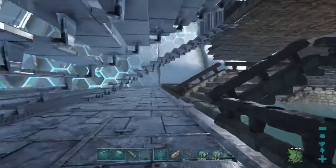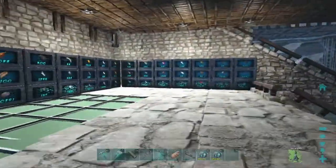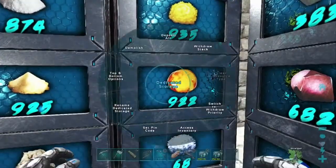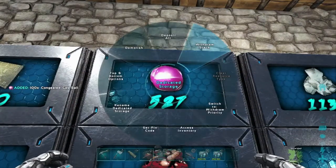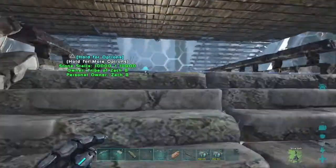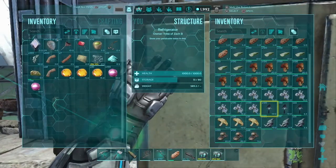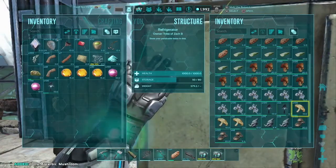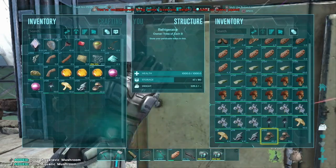Of course, we first have to start off by gathering up our resources from down below. We need sap and congealed gas balls — another kind of special ingredient that you can find abundantly on the Aberration map. The mushrooms that go along with this recipe are also easily found on Aberration, or here on the Genesis 2 map, they are also quite abundant.